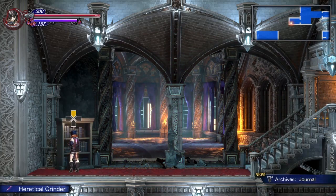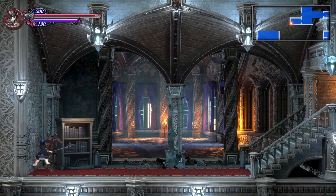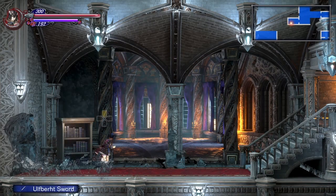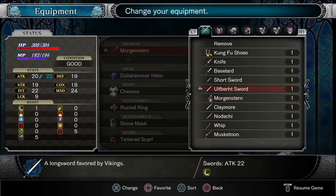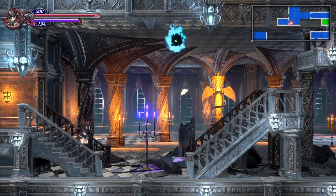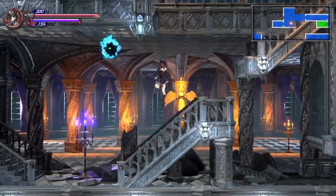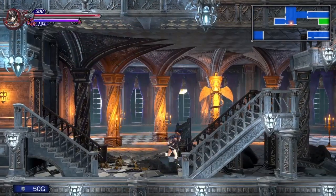Here you'll find another bookcase, which will give you another set of techniques. And here you'll find another breakable wall with the old dirt sword — I do think that this is an upgrade, just slightly, to our current weapon. Still the same weapon type, of course. Early on, you're basically just going to have to use certain weapons because you can't really craft anything else.